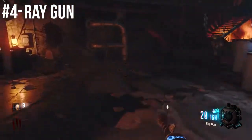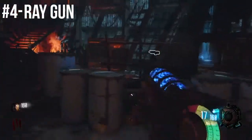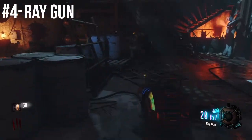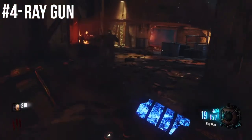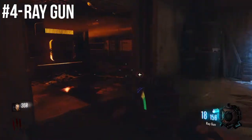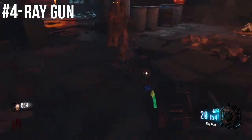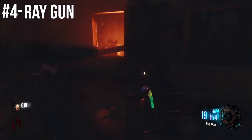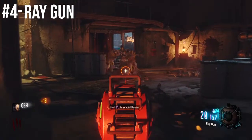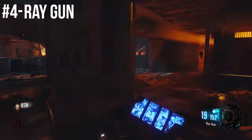Here in the number 4 spot, we have the Raygun. Now this is a little bit controversial, but the reason why I have it in the number 4 spot is mainly because it's not as good as it used to be. Back in Black Ops 1 and even a little bit in Black Ops 2, it was just the best thing — it was OP. It could take out entire trains, rolling through zombies. It was probably the best wonder weapon in certain maps at the time. It works well, it gets the job done, but it's just not as good as it used to be.